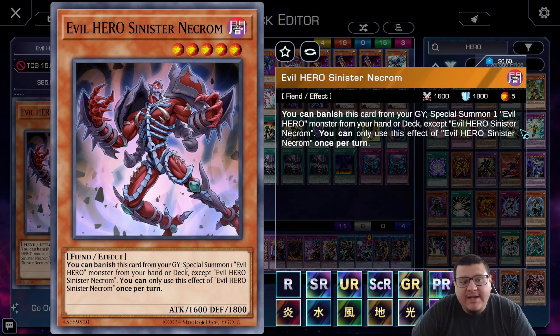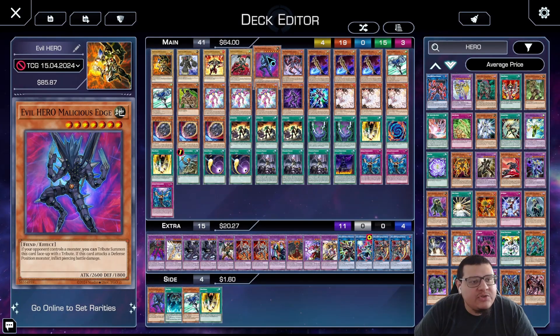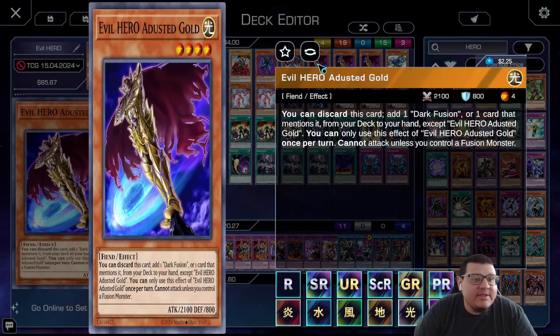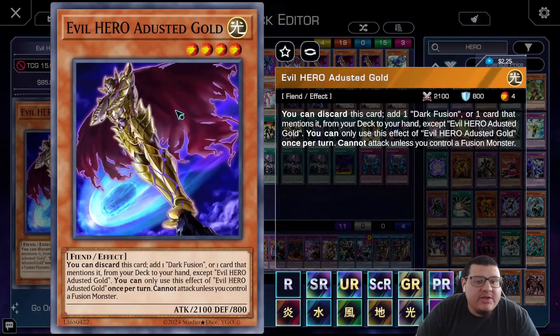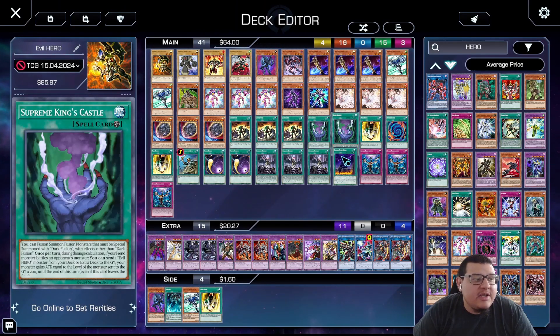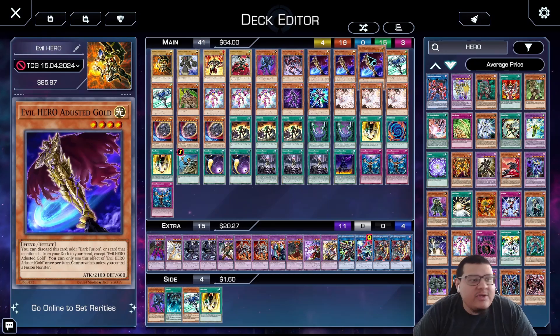We have one Evil Hero Sinister Necrom — you can banish this card from your graveyard to special summon one Evil Hero monster from your deck or hand except itself — so we want to summon one of those three guys. Then we play triple Evil Hero Dust Dude Gold, the best Evil Hero. You can discard this card to add one Dark Fusion or one card that mentions it from your deck to your hand; it cannot attack unless you control a fusion monster.